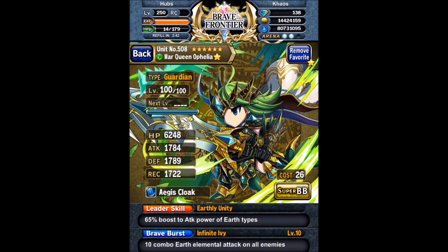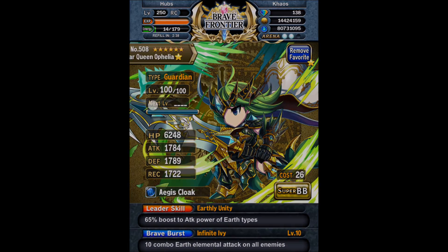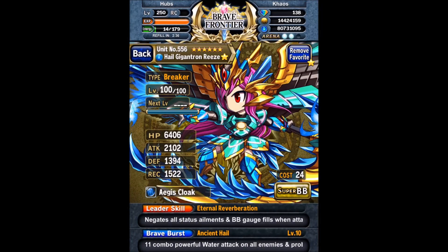That first thing you can see is my Anima Loden using a Magic Ore. This is a Guardian Ophelia using an Aegis Cloak. Then we got Breaker Rhees using an Aegis Cloak. Rhees can be interchanged with Cygnus or Saren.